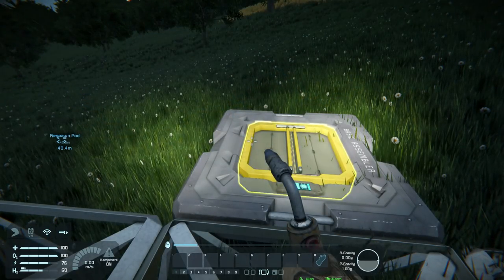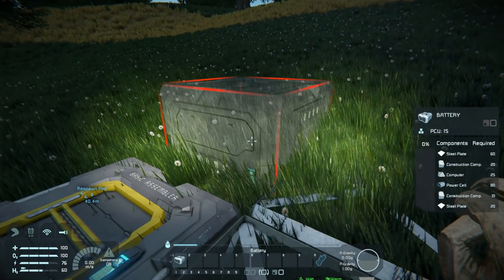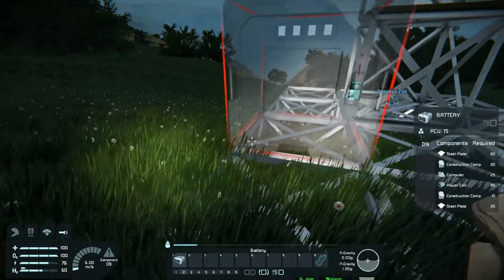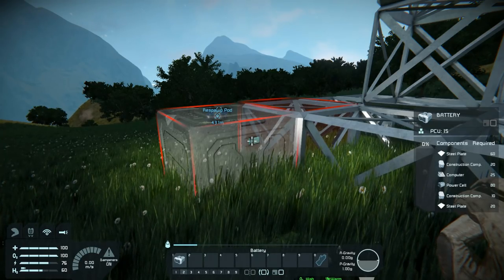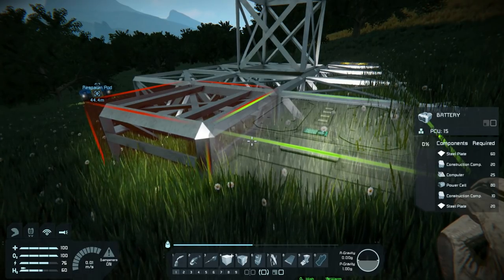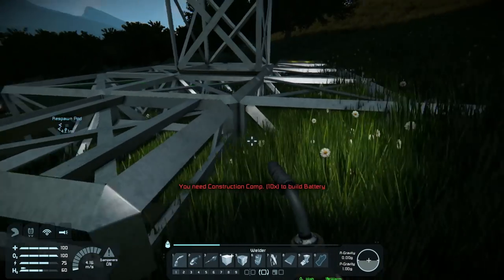I'm gonna go Control 2 to change that toolbar, I'm gonna go battery and drag that down here. I don't want to build that there - or do I? I can build that pretty much wherever I want, can't I? It's just a battery. I want the thing on top though. I can always move this at a later date as well. Change back to my other toolbar, go to my welder.